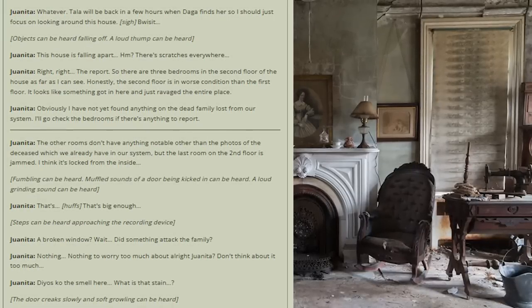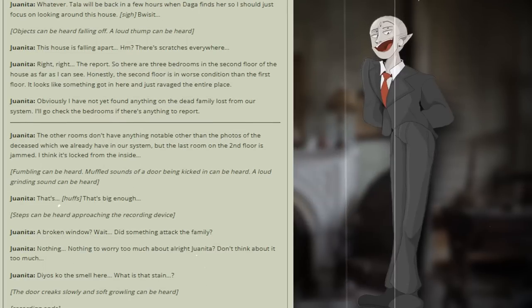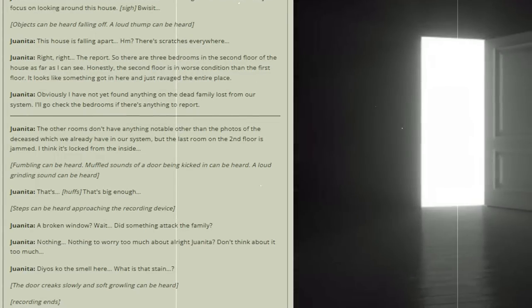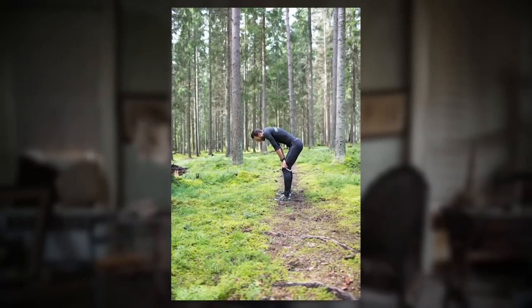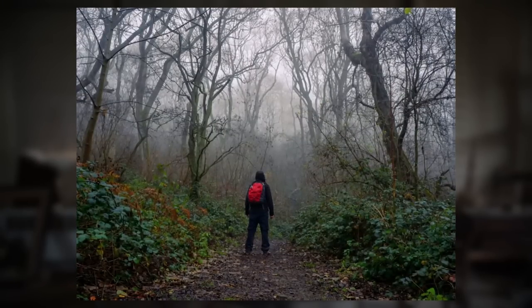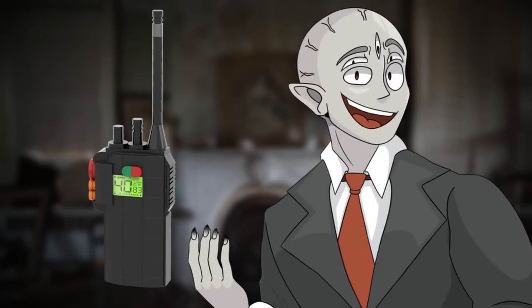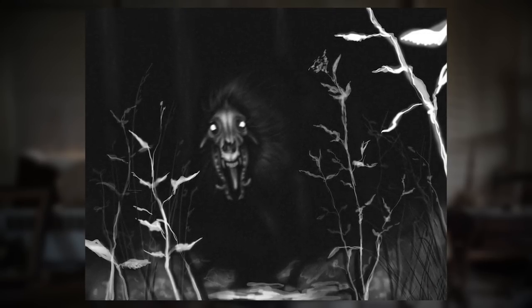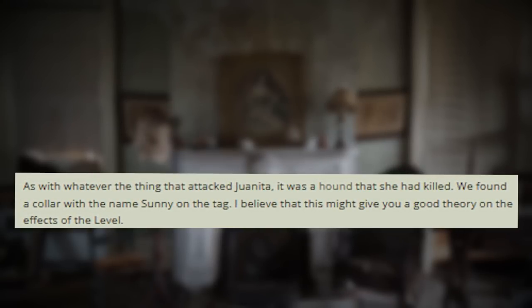'The other rooms don't have anything notable other than the photos of the deceased, which we already have in our system. But the last room on the second floor is jammed — I think it's locked from the inside.' Fumbling can be heard. Muffled sounds of a door being kicked in can be heard. A loud grinding sound can be heard. 'A broken window? Wait — did something attack the family? A smell in here. What's that stain?' The door creaks slowly and soft growling can be heard. Recording ends. Approximately 20 minutes after the distress signal was sent, Daga had found both Juanita and Tala, shaken but with only mild injuries. Tala found the remains of the family in the jungle. As for whatever attacked Juanita, it was a hound she had killed — with a collar bearing the name Sonny on the tag.